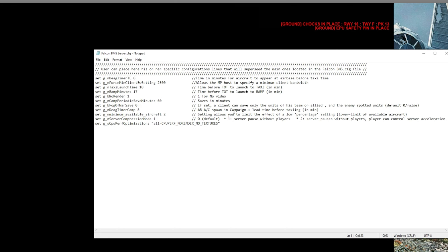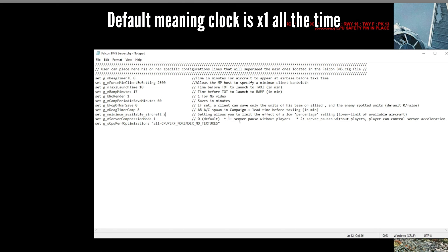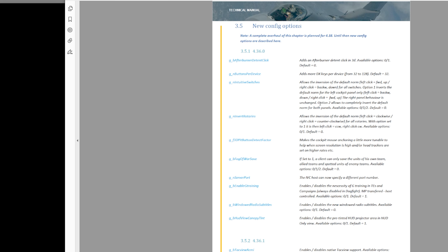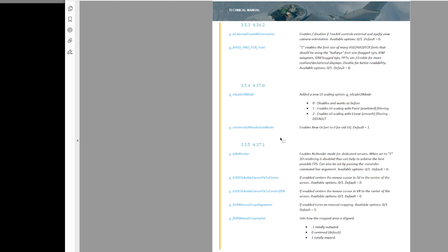The DEAG timer controls when AI spawns leading up to taxiing — at 8 minutes, all AI aircraft spawn when there are 8 minutes left before their takeoff time. Server Compression Mode: 0 is default, 1 is what I have set. Server Pauses Without Player at setting 1 means if no one is logged into your server in the campaign, the timer pauses — once they log in it goes to times one. If you set it to 2, the server also pauses without a player, but the player can control server acceleration. For more about config file settings, go to the BMS Technical Manual — No Render is on page 3-34.